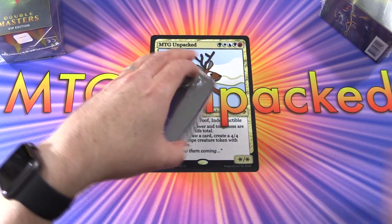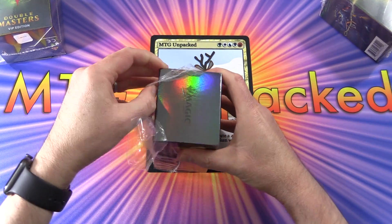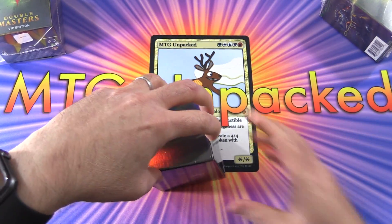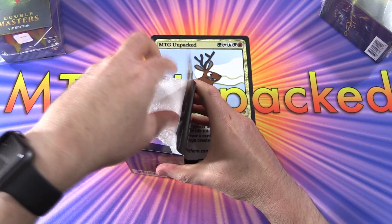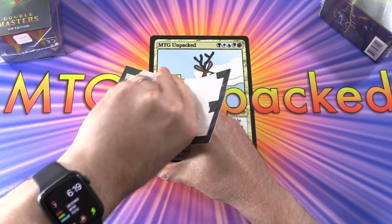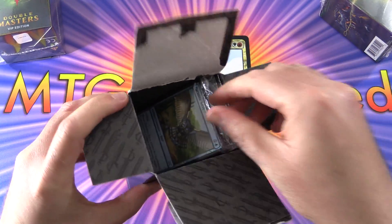Have you opened one of these? It's like one pack. They come in boxes of four or cases of 16. You might have seen Rudy from Alpha Investments opening a whole bunch of these. So let's get into it — and I don't really like how they don't have the Wizards logo shrink wrap here.